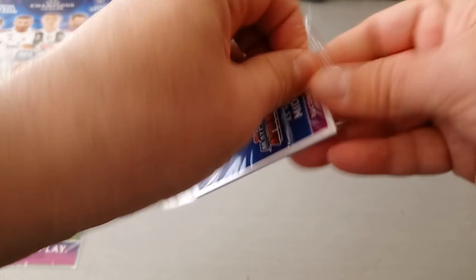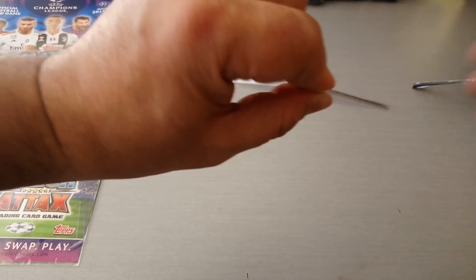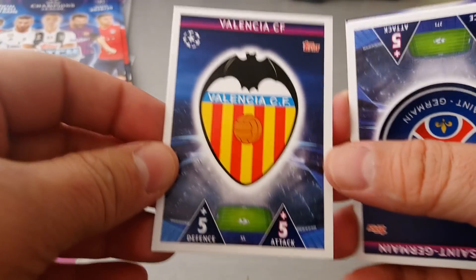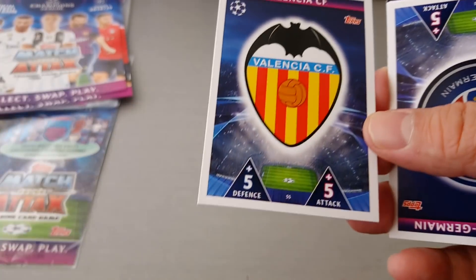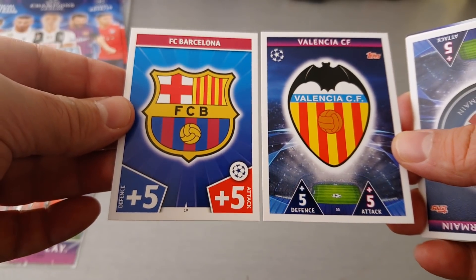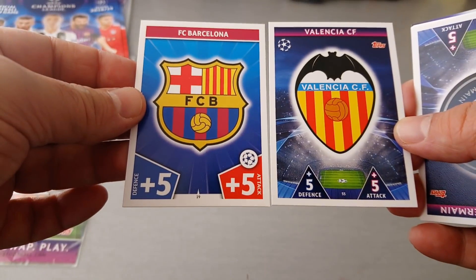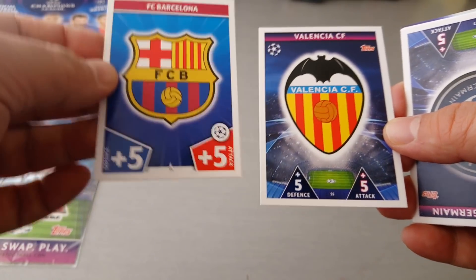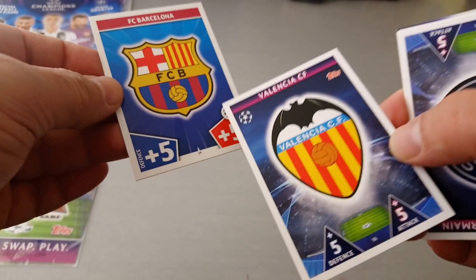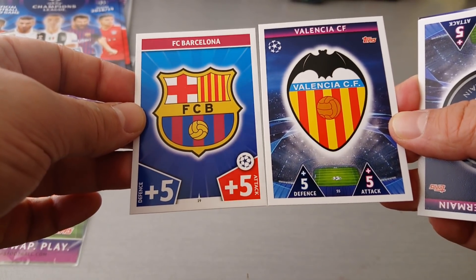We only get five cards, which is surprising — usually in Poland they get more than that in the starter pack. So this is the badge — we get a Valencia badge. Comparing it to last season, not much of a difference, but we get the Champions League stadium logo. The name's still up top and the defense and attack stats are smaller, so that's an improvement on last year.